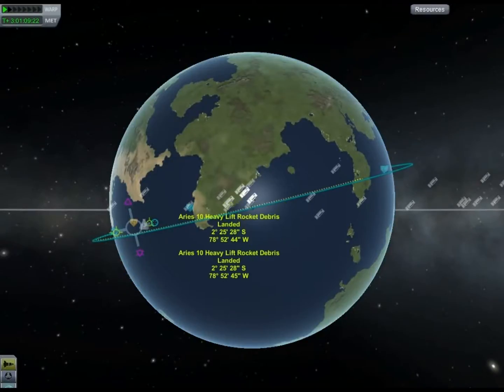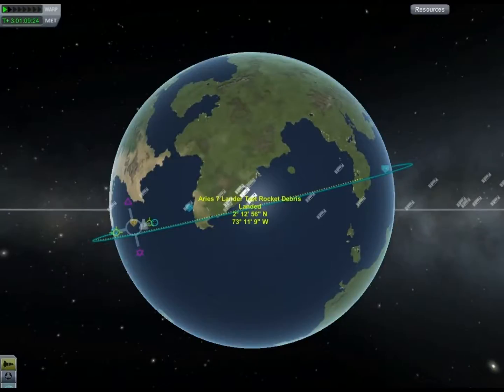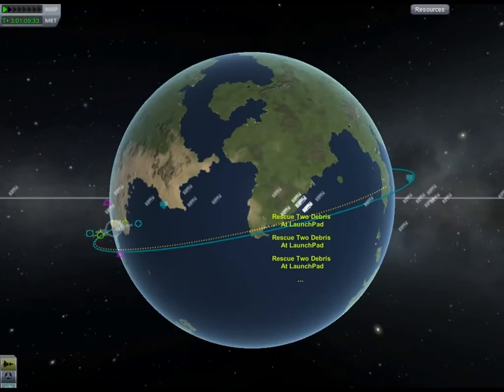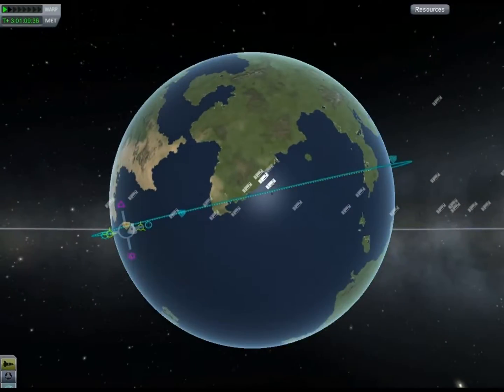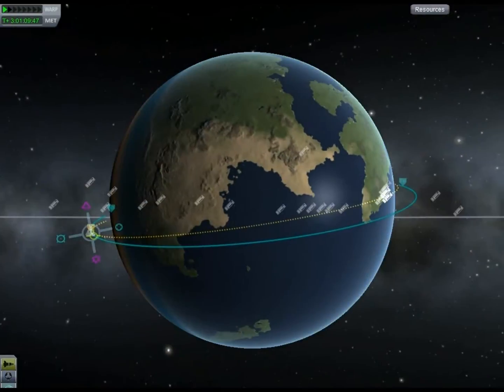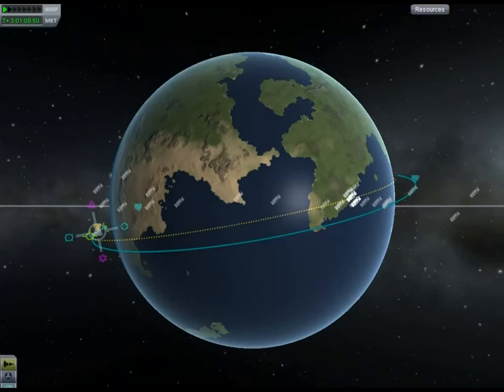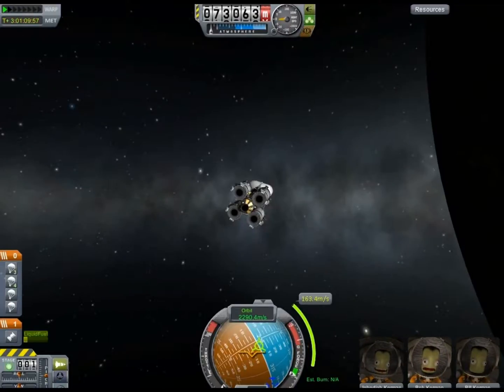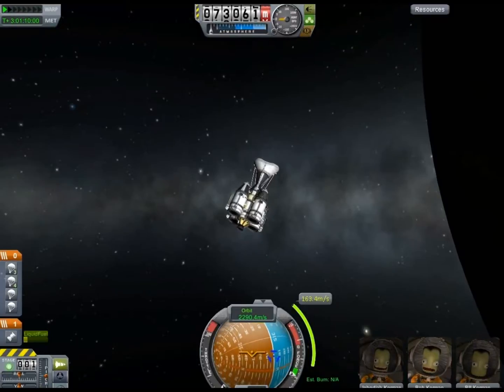I'm projecting a landing for a deorbit — it says it's going to land on that continent on the other side, just past the Kerbal Space Center continent. After a lot of observations, I think if I deorbit now with that type of burn, adjusting for the atmospheric drag, it'll put me down on the Kerbals' home continent.